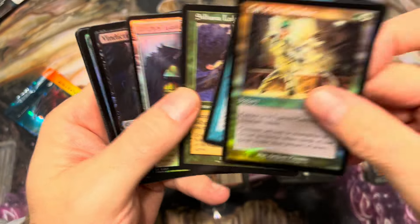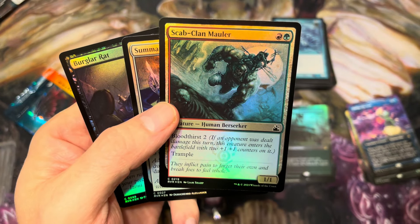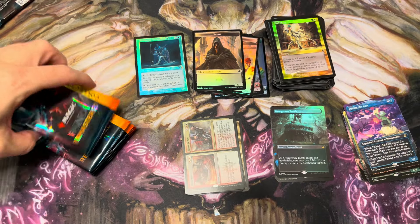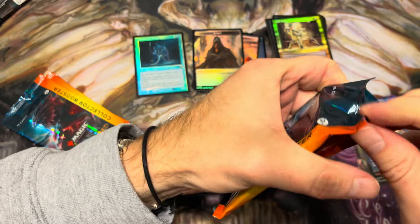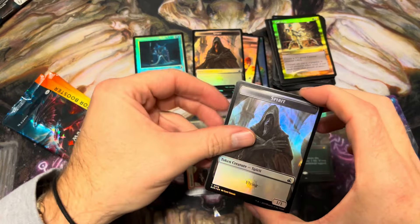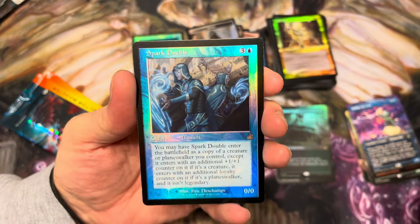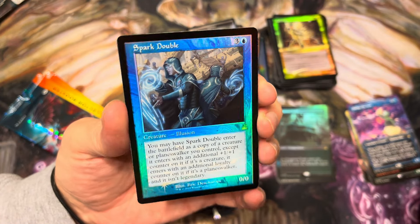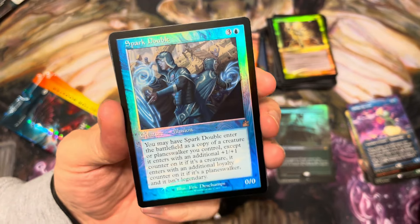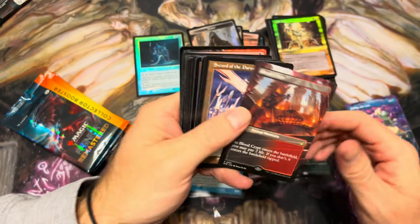Hana, Legendary Walker — another good common pull. Scab-Clan Mauler — I used to play this guy, he's awesome. Bloodthirst is a great ability; it was the Gruul ability the first time Gruul showed up, and also in M12. Foil Spark Double — very nice to see. Spark Double's price is really going to chill out for a while with how available it is in this set, but gorgeous card. Blood Crypt full art — very cool, very very cool.